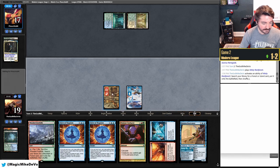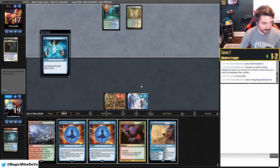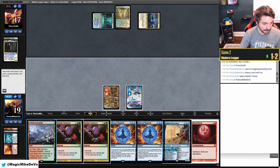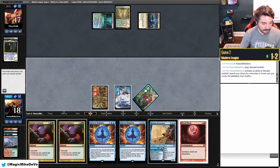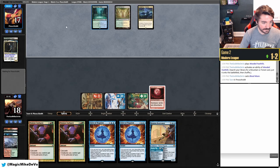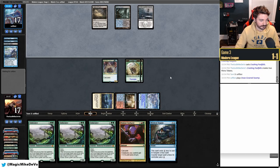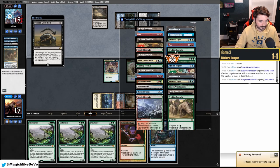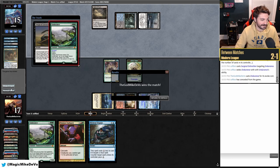Even though our opponents are expecting this, it forces them to fetch basics conservatively or else be locked out of the game entirely. I don't mind using it to bait a counterspell in order to resolve a true threat. There's been many times where my opponent is forced to counter Blood Moon or reluctantly choose it with Thoughtseize while leaving all my cascade threats in hand. This can be advantageous if we're facing a lot of hate like Teferi Time Raveler, Chalice of the Void, or Flusterstorm, as creatures that ignore any hate keep up the pressure.